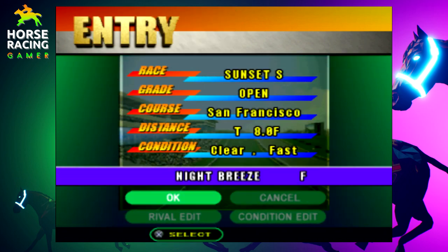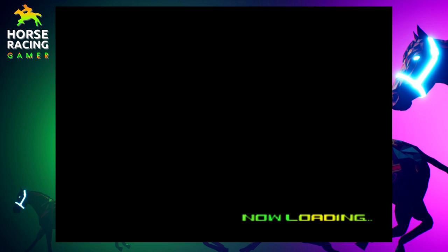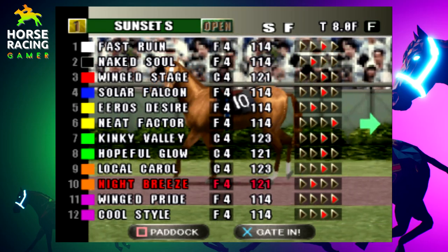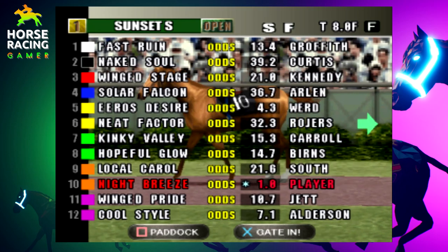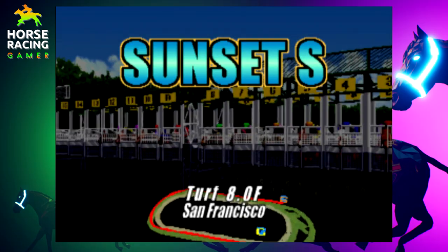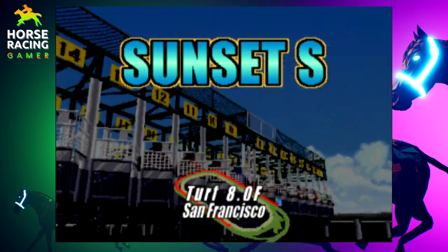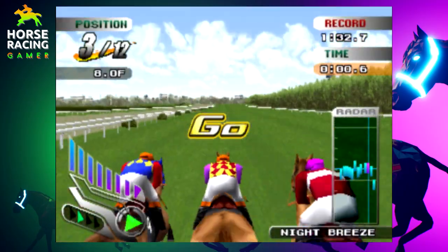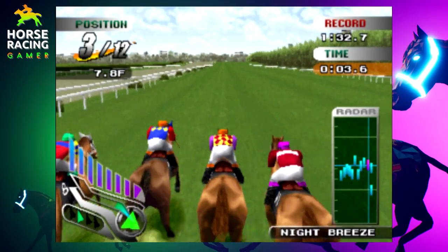Then you essentially hop into the race. With Gallup Racer as a whole, once you get your feet wet and understand how your horses like to run — or how you personally like to run your horses — it can be flexible. You have to understand the horse you're on and the best way to maximize their results. But if you just don't really like the way a horse feels, you can just pick another one. You're not obligated to stick with a horse for the rest of your gaming experience if you're not comfortable with how it plays.